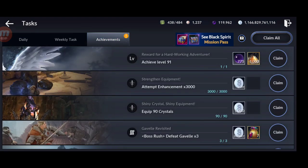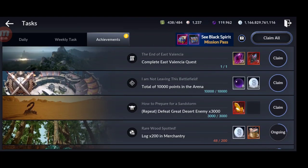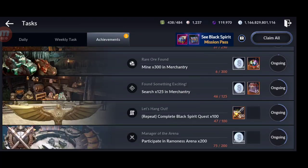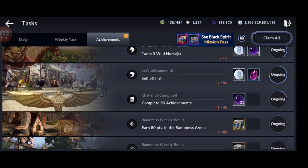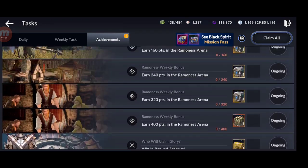Another way is achievements. There are lots of ways to gain black pearls from achievements, like reaching a specific amount of points in the arena, catching fish, completing 90 achievements, and so on. You also get silver and other rewards.